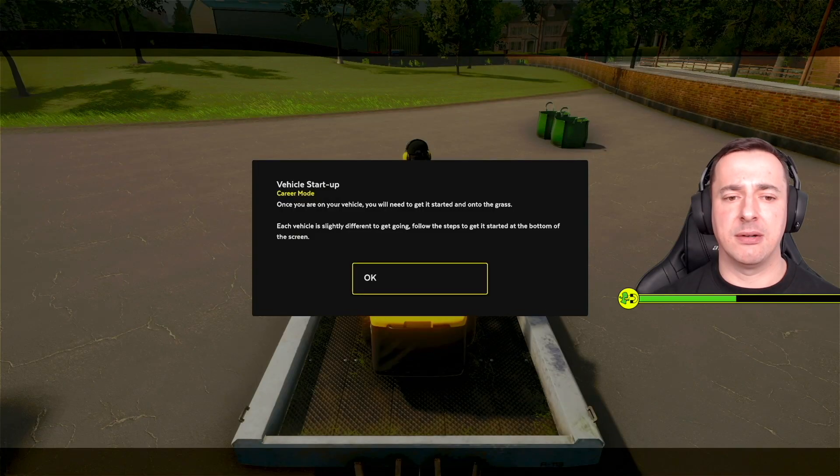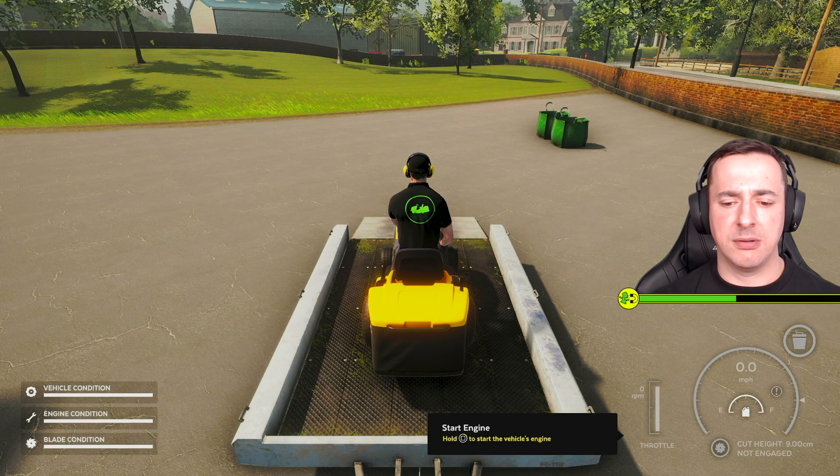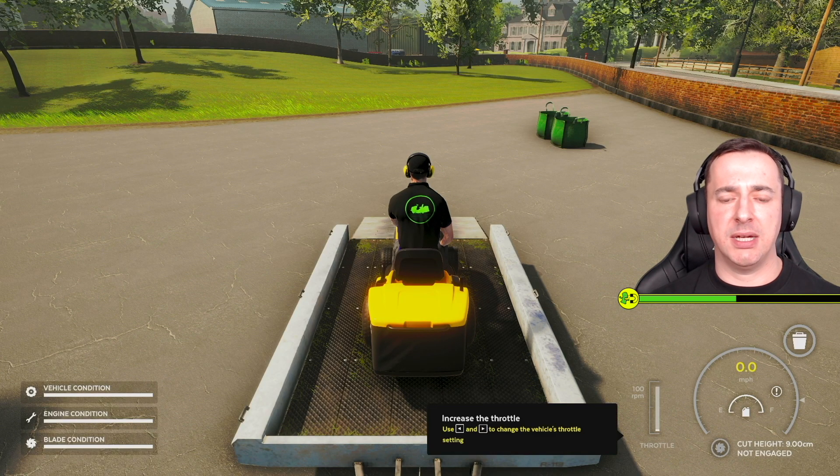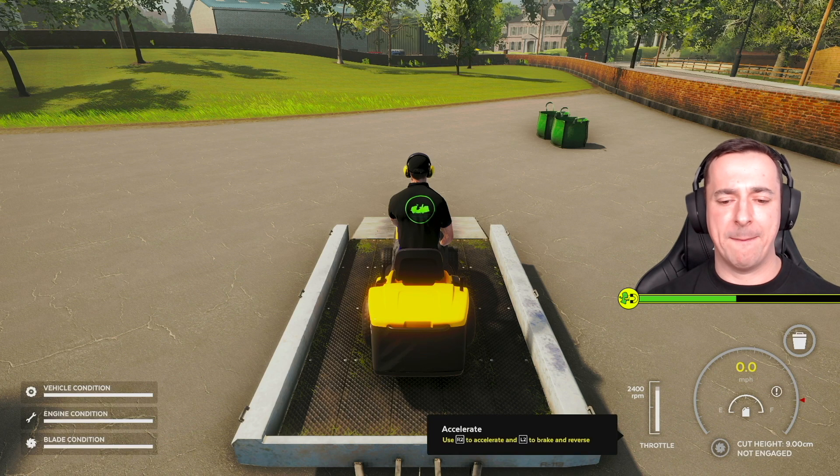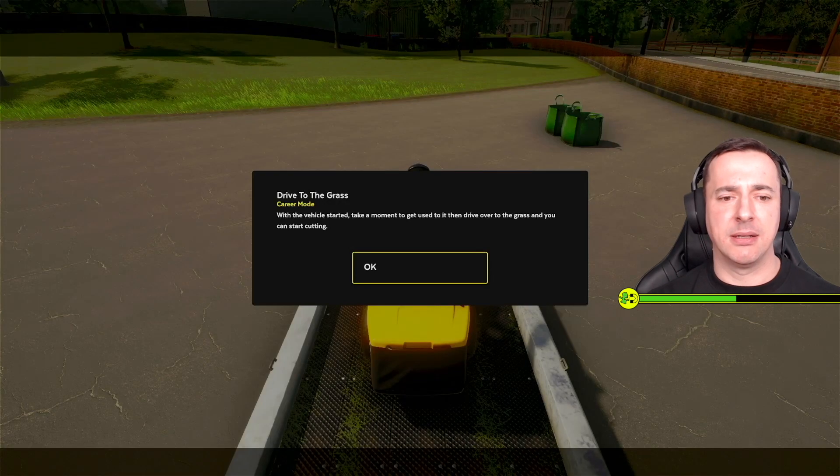Get on the vehicle. Once you're on it, you need to get it started onto the grass. Each vehicle is slightly different — follow the steps at the bottom of the screen. Hold to start the vehicle's engine. I can feel that 10 horsepower throbbing through my control pad. Increase the throttle. Accelerate, baby!